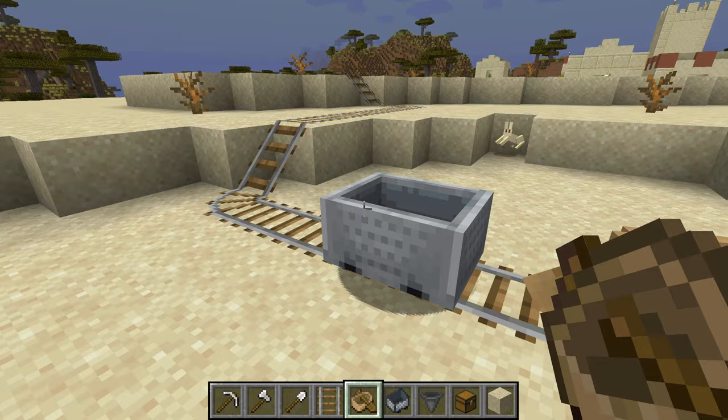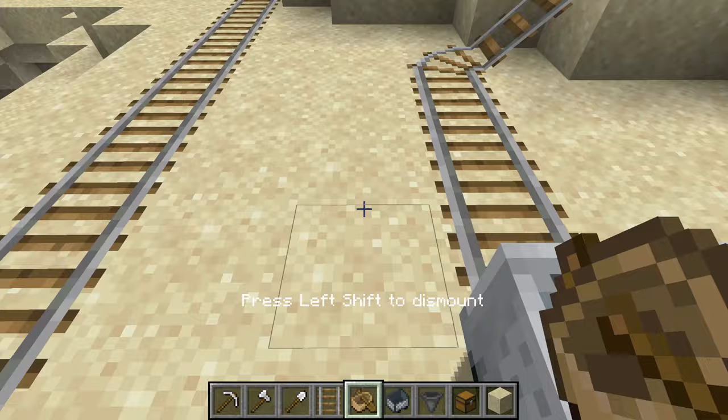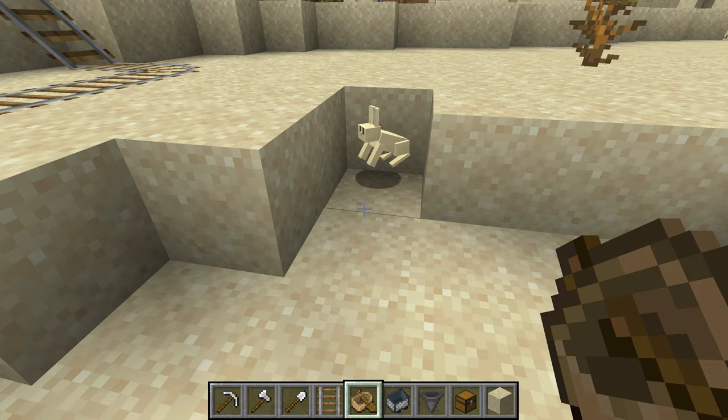You need a minecart and a boat of your choice. Put the boat on your rails and try to push the minecart into the boat — you cannot do it from inside the boat, you have to go outside and push. Sometimes it doesn't work, so just back up the minecart a little further away and then try pushing it again.